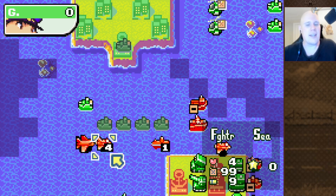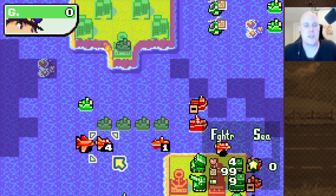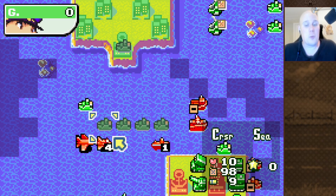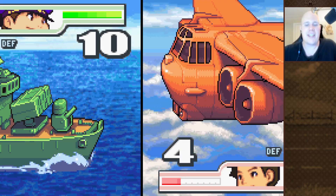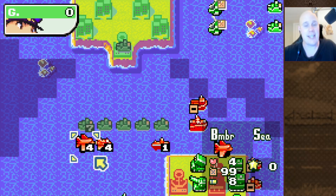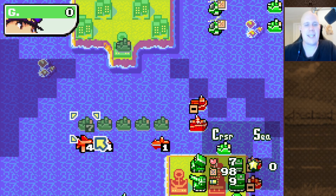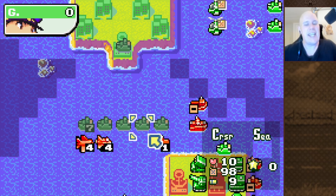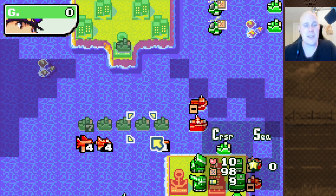Very rarely will you get to shoot at a fighter with a Cruiser — fighters are just so much more mobile, so unless you're playing Fog of War and manage to get a sneak attack in, or your opponent makes a serious blunder, this will almost never happen. Against bombers, Cruisers also struggle quite a bit. They only deal 65% base damage and take a healthy amount of damage back, because Cruisers are quite frail to things that can damage them. This is not a great outcome for an anti-air unit, which is why the Cruiser is primarily a submarine hunter first and an anti-air unit second.